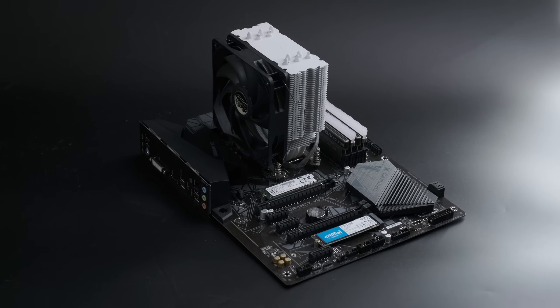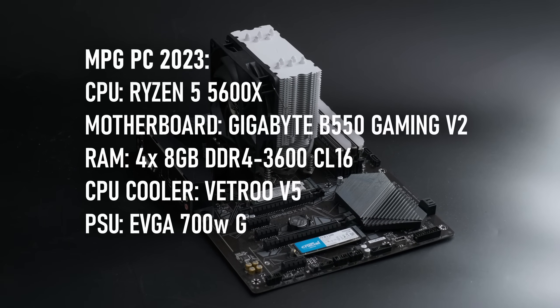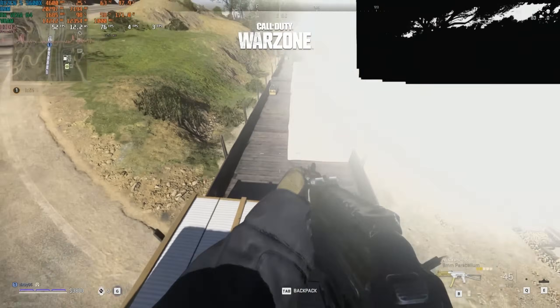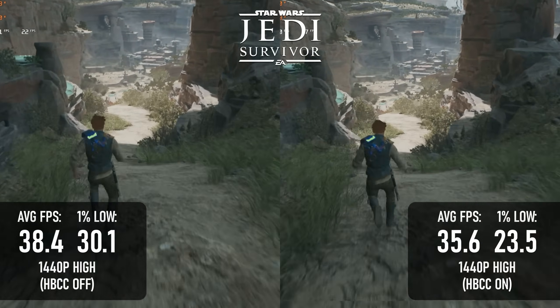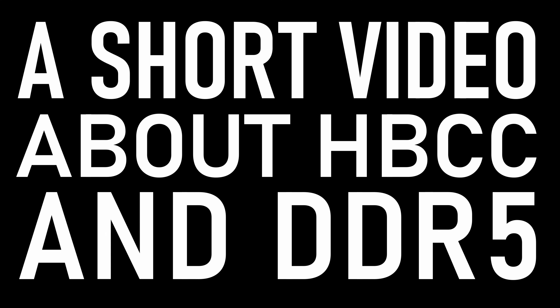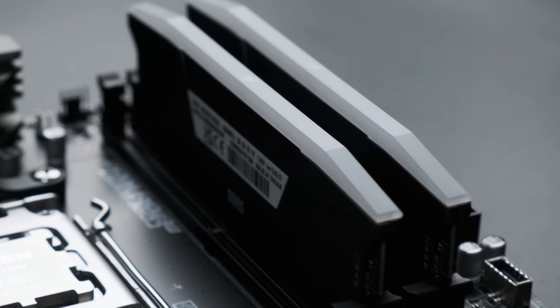In reality, this doesn't always help. I tested it out last year with my test rig at the time, which used a Ryzen 5 5600X and 32GB of DDR4-3600, and found that it often caused as many performance problems as it solved. I did say I'd give it another try once I upgraded to DDR5, which I have now done. However, the results didn't really merit making a full video.